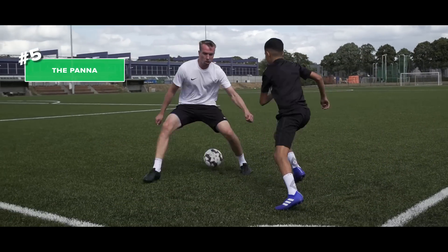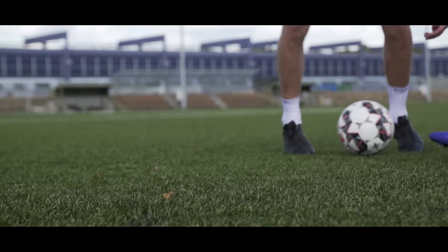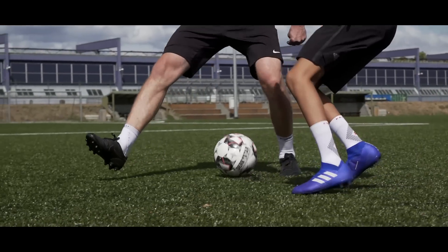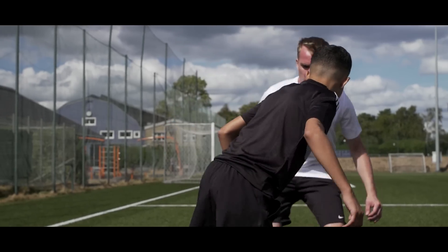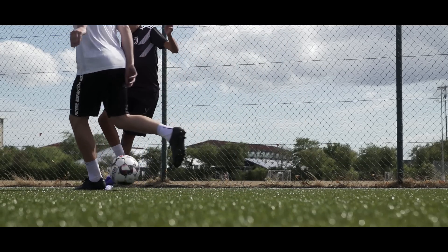Number five: get the ball between his legs. If the defender has long limbs, try to make the defender move sideways in a one-on-one situation and there will be space in between his legs, which will beg you to make a panna and use the confusion to move away unhurt.